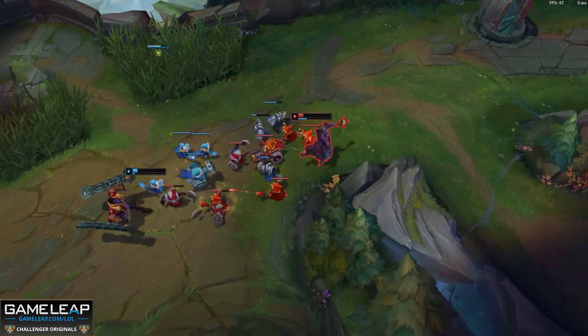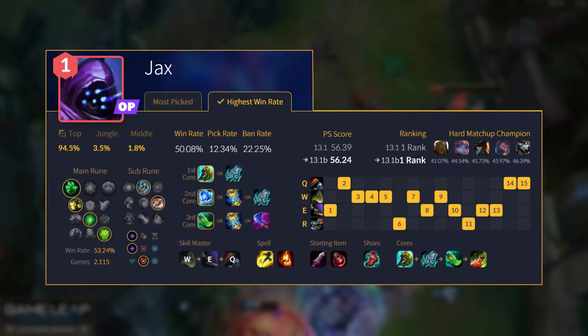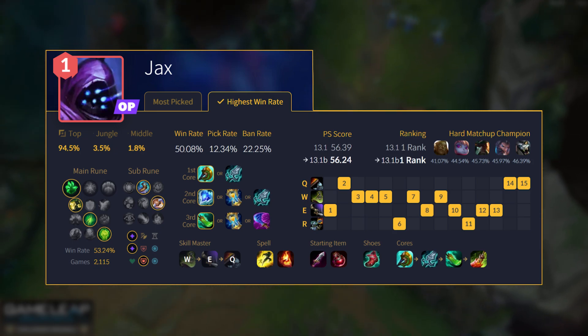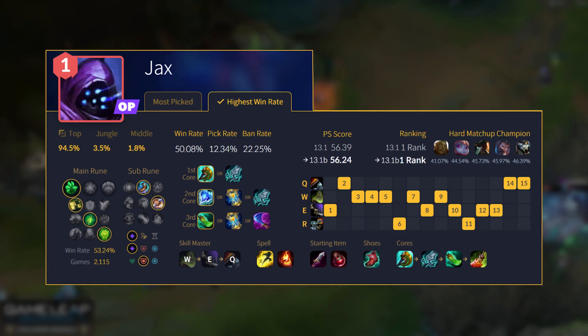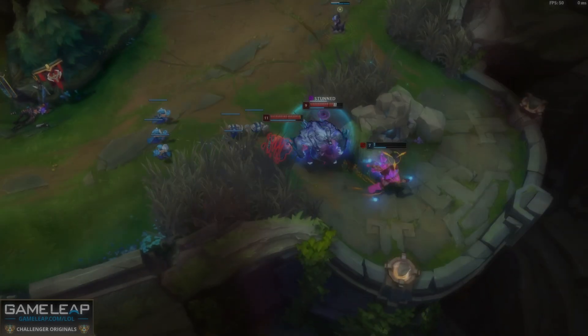Like Darius and maybe Camille, Jax has been on these countdowns for ages. Whether you're going Divine Sunderer, Blade of the Ruined King, or just getting a death cap — I don't care what items you build, just pick Jax. That's all you have to do. You probably should think about your build a bit more and whether you want to take Lethal Tempo or Grasp of the Undying as your keystone. And as far as your abilities go, you want to still be maxing your W into your E, into your Q.